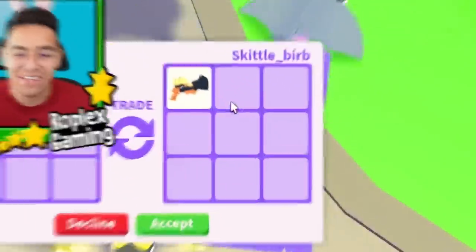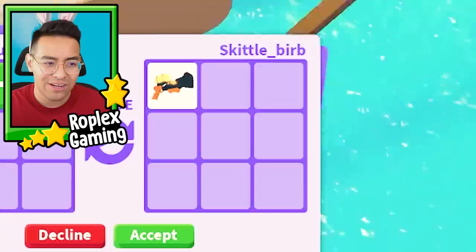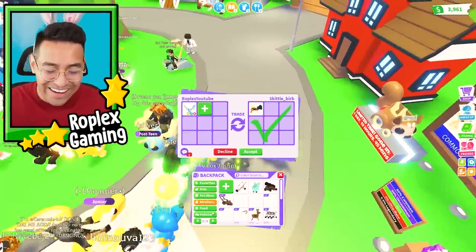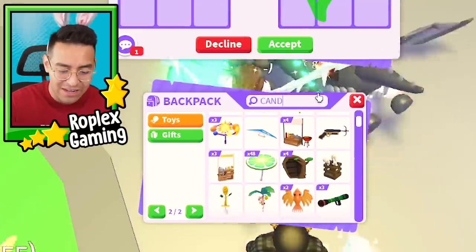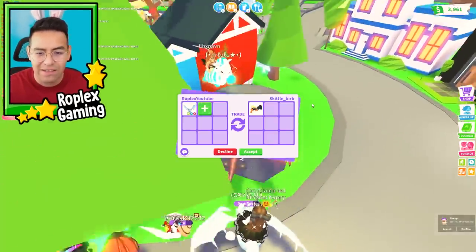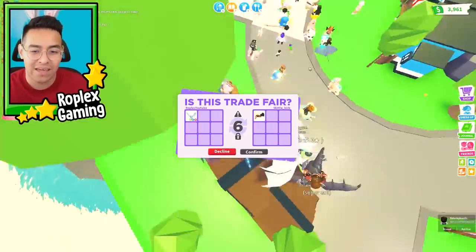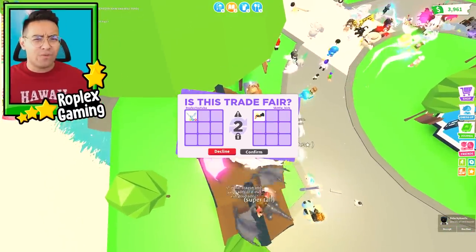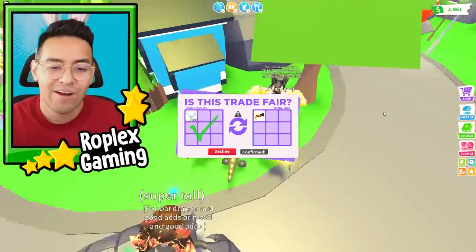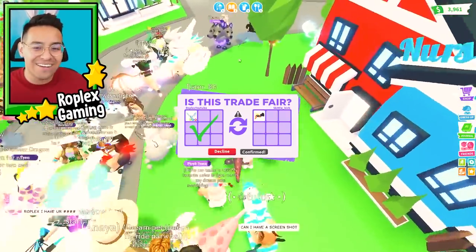Skittle Burb is offering a candy cannon for a neon frost dragon. Candy cannons are literally the most expensive item in the game — they came out like three or four years ago and they shoot candy corn. I actually think I have one. We're gonna hit accept — candy cannons are worth a lot, so maybe I can get something even better when I trade it away.